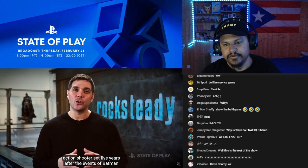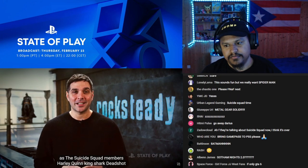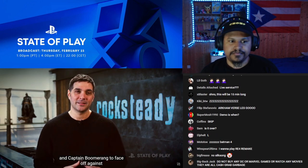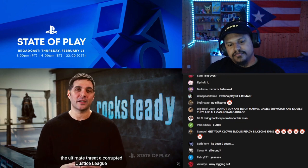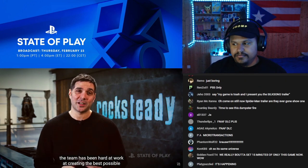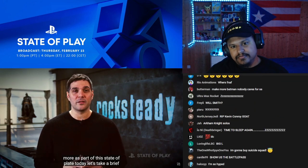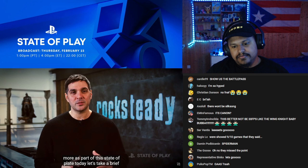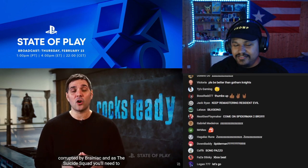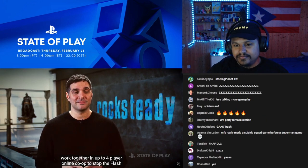Metropolis has been invaded and you're going in as the Suicide Squad members Harley Quinn, King Shark, Deadshot, and Captain Boomerang to face off against the ultimate threat: a corrupted Justice League. The team has been hard at work creating the best possible game experience, and we're very excited to share more as part of this State of Play. Today, let's take a brief look at one of the missions in our game. The Flash has been corrupted by Brainiac, and as the Suicide Squad, you'll need to work together in full four-player online co-op to stop the Flash and rescue Lex Luthor in the process.